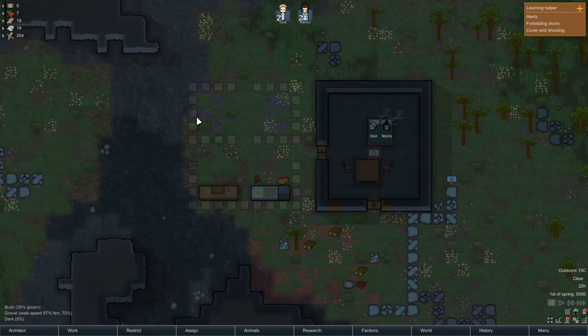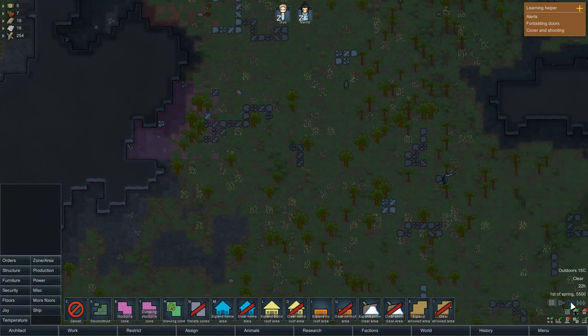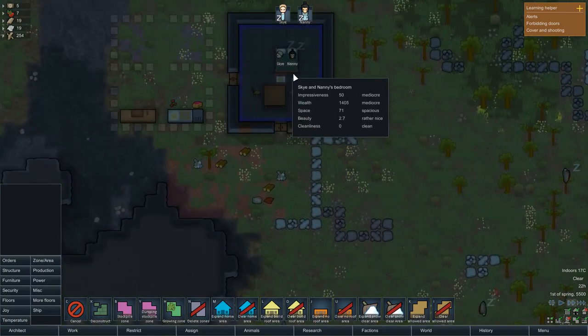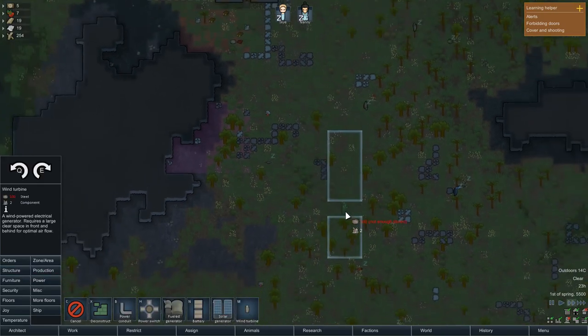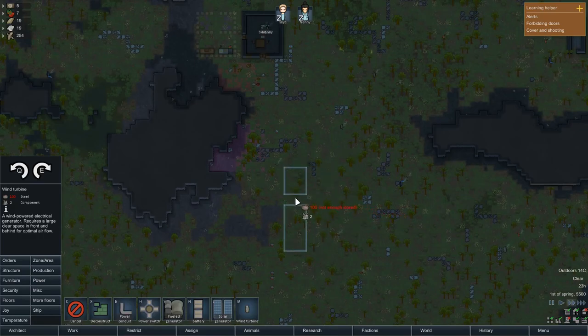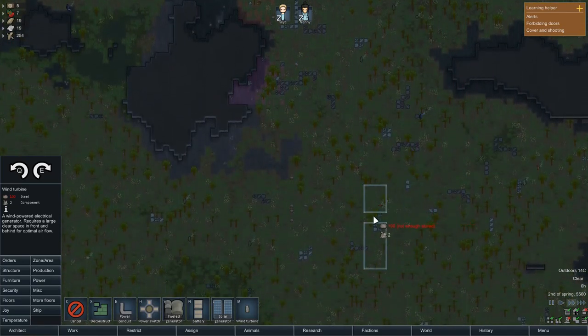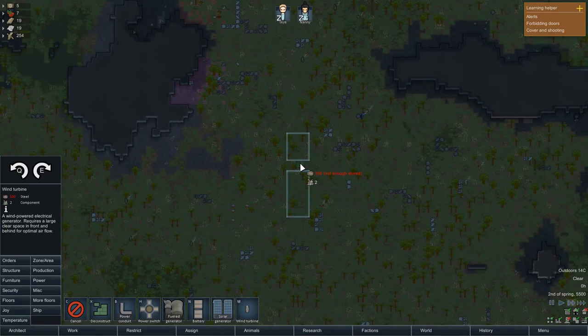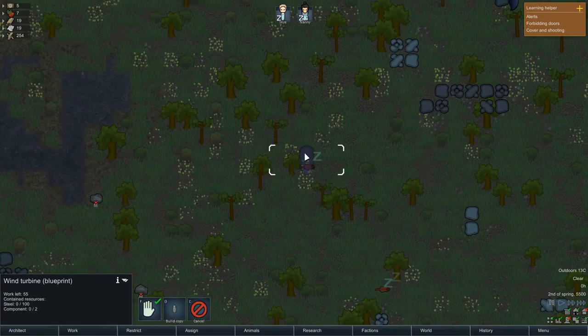Tomorrow we want to start thinking about getting this cooler built and getting some power set up. Let's plan that out now while they're sleeping. For power, I want to put in a wind turbine and a solar panel. I'm thinking down here for placement — and I want to remove all the trees from around the wind turbine, but we can get a jump on that by putting the solar panel in first and cutting the surrounding trees.